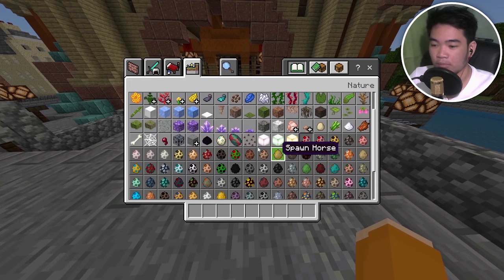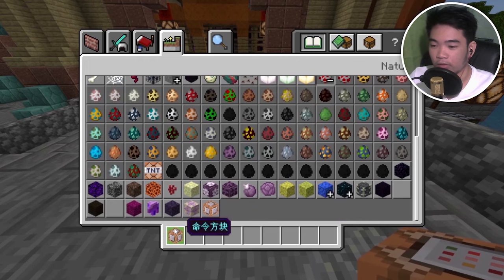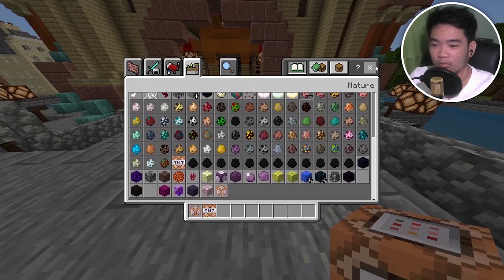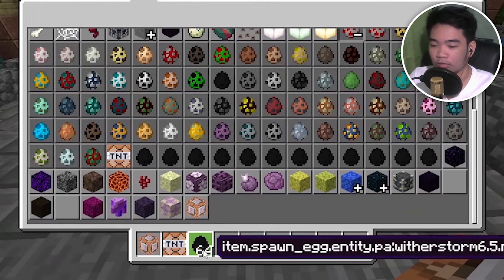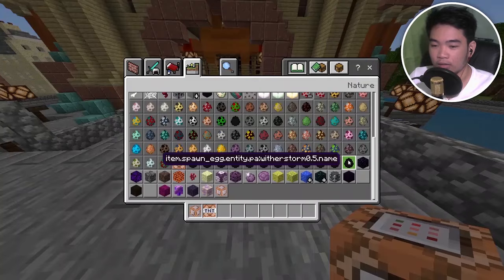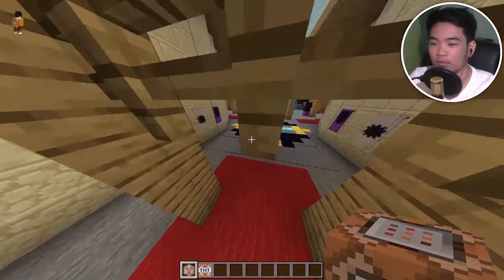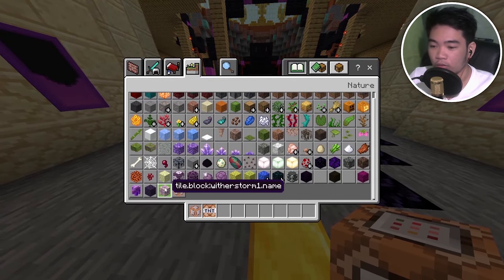So if we go to our creative inventory in the nature tab, egg section - we actually have something new. We have a command block, a custom command block, a TNT command block, and these spawn eggs. These are the Wither Storms! I don't know why Storm Boy told me to use commands, but there are spawn eggs.